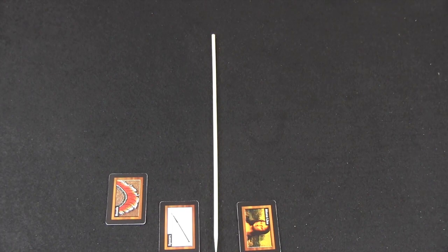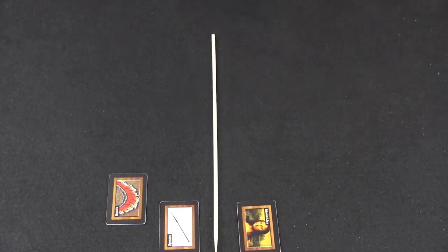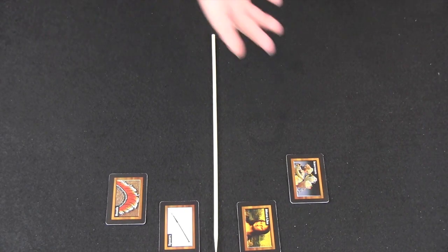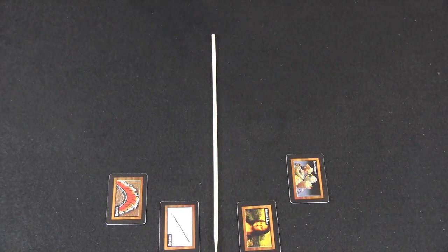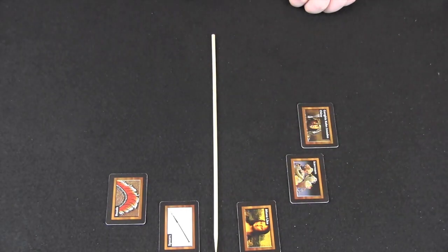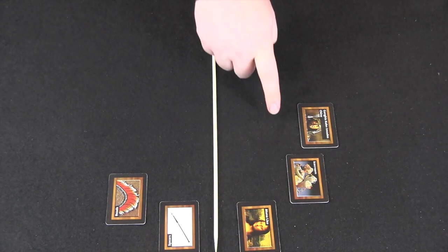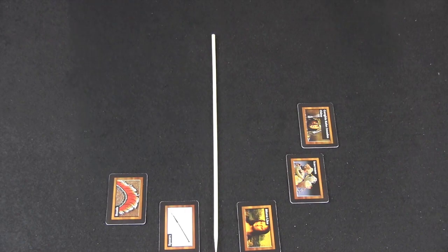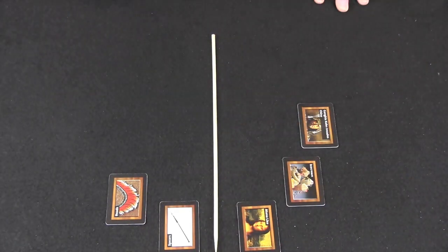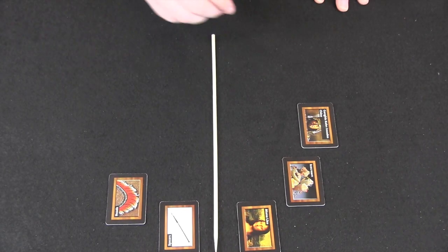Back to the first player: they look at ice cream and reason that keeping things cold is a modern concern, so they place it in AD before the Mona Lisa. The next player agrees — ice cream and Mona Lisa look correct — and plays Genghis Khan invades China before ice cream. But the third player says something's wrong: Genghis Khan and Mona Lisa look right, but ice cream seems out of place. They call a challenge on the entire AD side of the sphere, which affects the last player to play there — the Genghis Khan player.